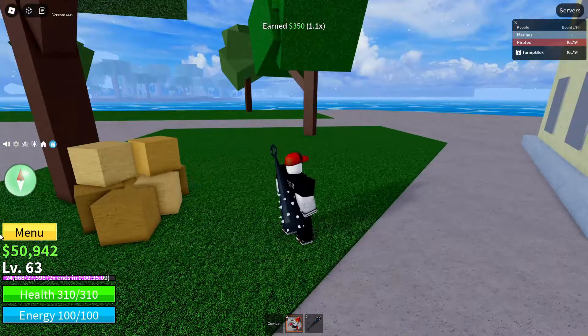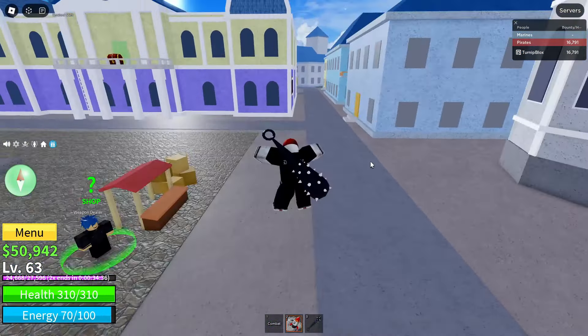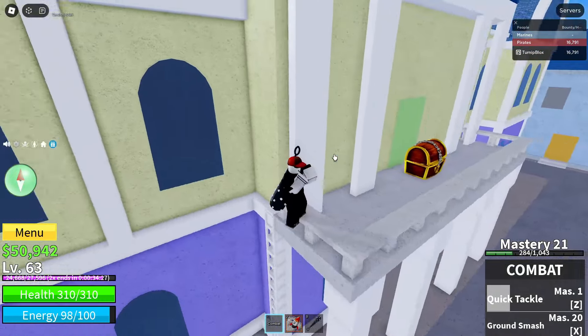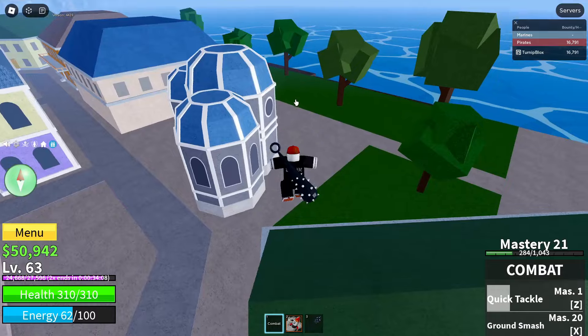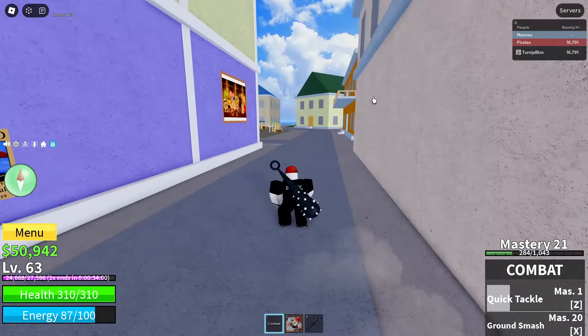Our third code is Sub2OfficialNewbie. Click the present icon, click enter code here, and type: Sub — the number 2, not the word — Official Newbie. Capital S, capital O, capital N. Click Redeem — that'll be 15 minutes of 2x XP. The XP has actually been helping me a lot with progression. I've gained like 63 levels in a few days playing only about an hour a day. Even at higher levels the boost is great since you're making double the normal progress.